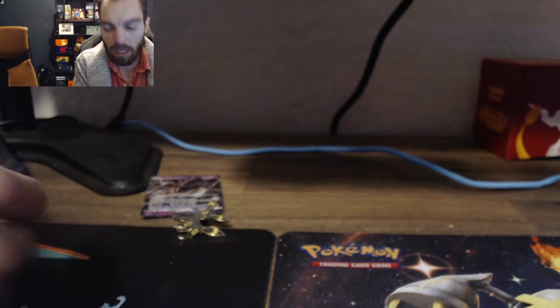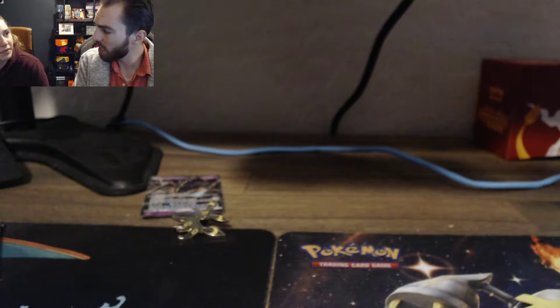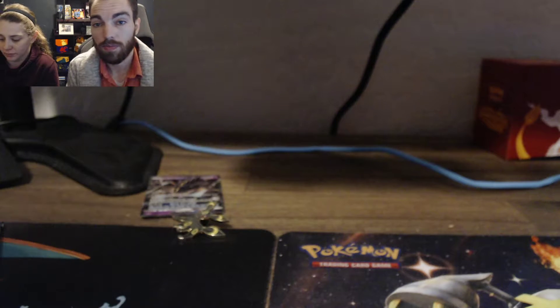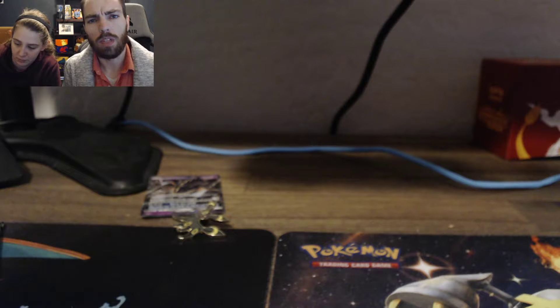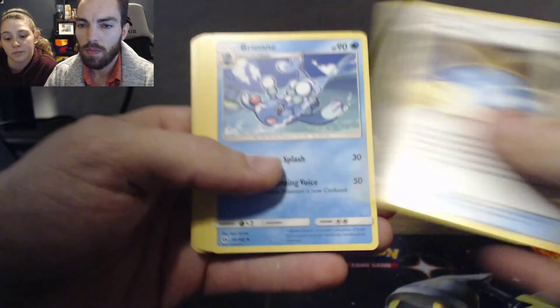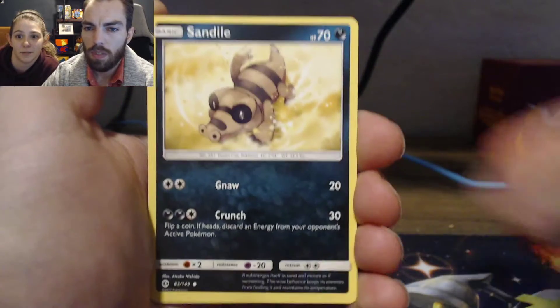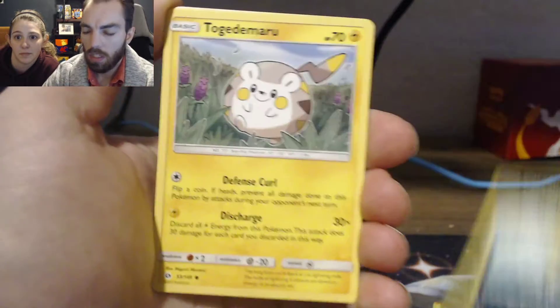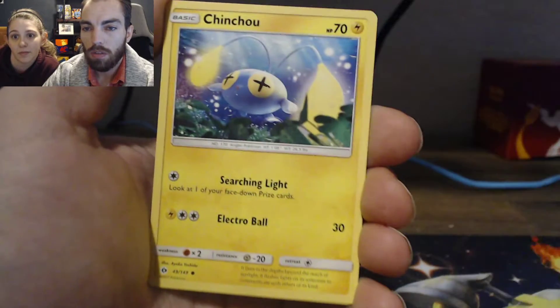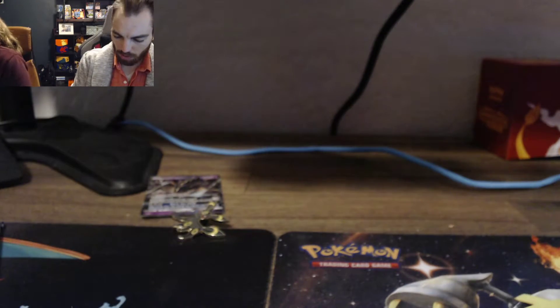I guess I'll save the one Burning Shadows pack I have. These tins aren't going to have what we really wanted. This Sun and Moon pack has Alolan Persian, Sandile, Pikipek, Carvana — I actually like that Carvana — Togedemaru, Chinchow, Masquerain, and Toucannon. A pretty underappreciated Pokemon, I think. It was a good Pokemon for Sun and Moon.